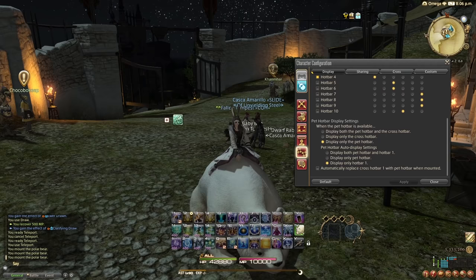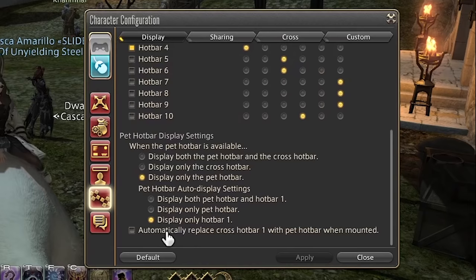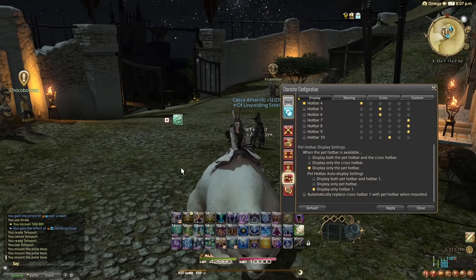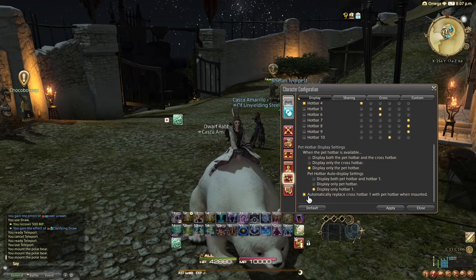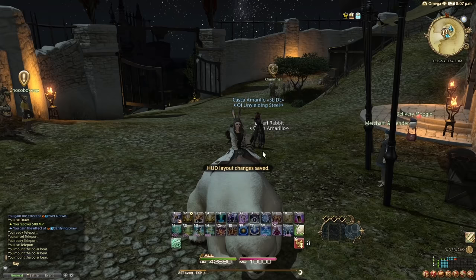The next setting has to do with pets and mounts — abilities have their own pet hotbar that appears only when you're mounted, and by default this replaces your hotbar one. There are two options: first, disable 'Automatically Replace Cross Hotbar One with Pet Hotbar When Mounted' so your normal abilities remain visible, showing what's on cooldown. The other option is to keep it but go into your hotbar layout, right-click twice on the pet hotbar, and that's going to hide it from your screen.